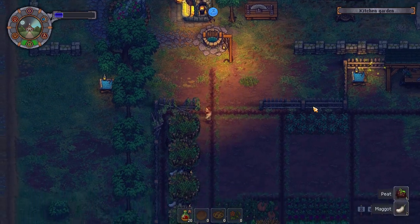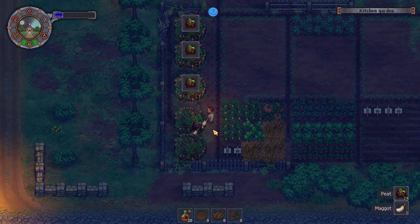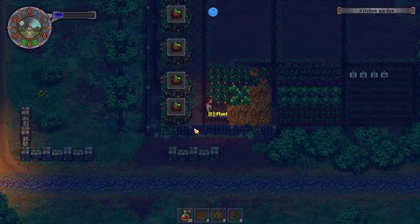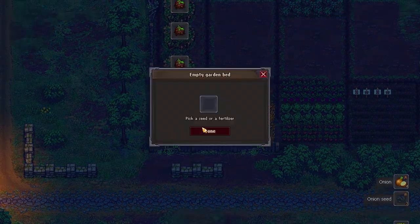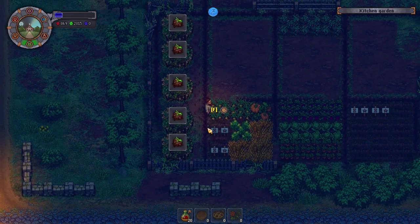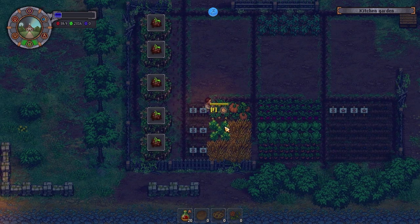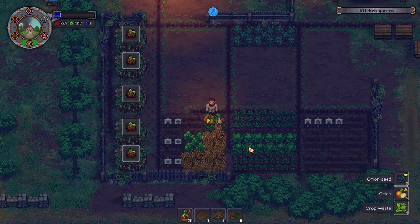Before we go and deal with the churchyard, we want to get all and everything done down here. This way we can drop off a bunch of items in Comrade Donkey's trunk as well. Let's get all of this done — in fact, let's just harvest everything and then we can take care of everything else as well.